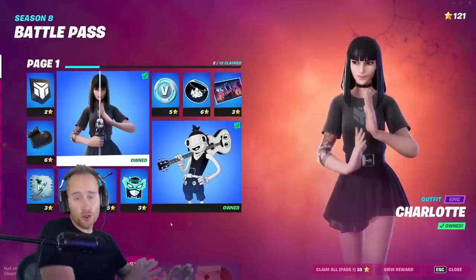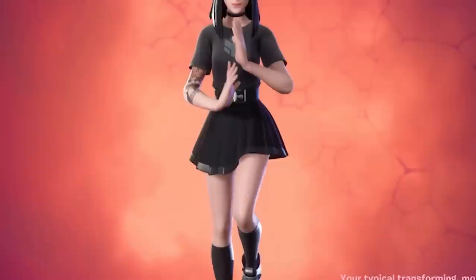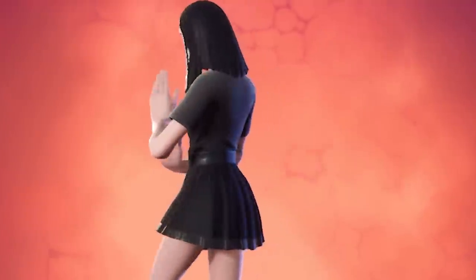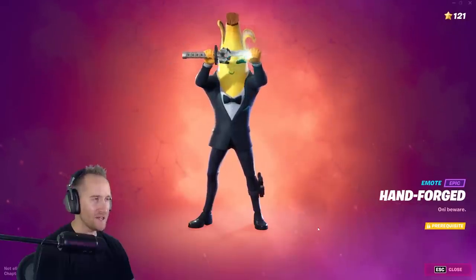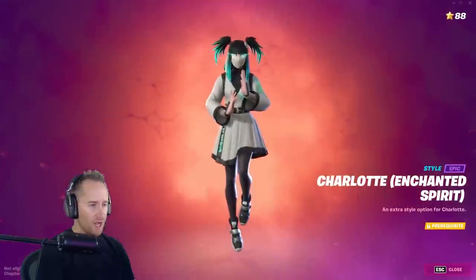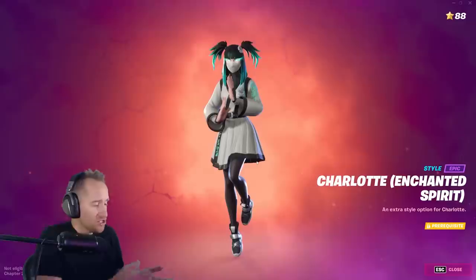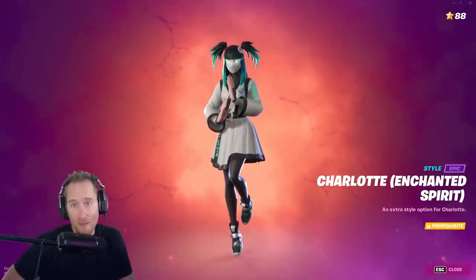Now let's look through the battle pass for some inspiration. We've got Charlotte here, which is your typical Transformer monster slaying teen with a possessed sword. Here's her sword and the emote with it — I love this emote, it's so good. And it looks like Charlotte's also got an enchanted spirit form. So what are some maps you could do based off of Charlotte's backstory? She's hunting demons — maybe her family was murdered by demons and now she's getting revenge. I would love to see a story map on that.